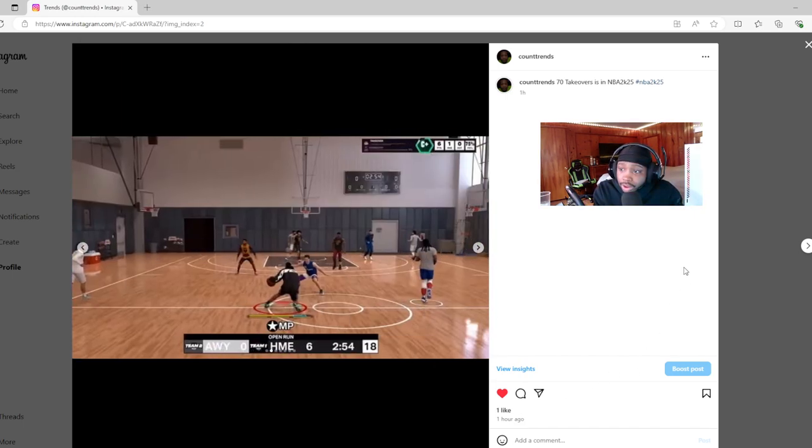Now looking at the gameplay: once you're in the gym working on your player, they showed a little bit of the moves. The gameplay is looking really shifty and crafty — every move looks shifty and crafty. Taking the information we heard before, they have 9,000 new animations in the game. Looking at how shifty the gameplay looks, I can see why they added around 2,500 new dribble animations.